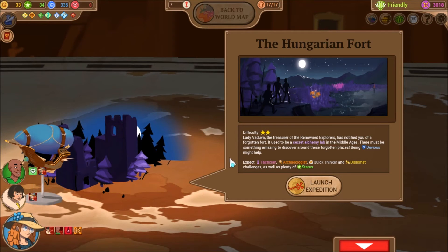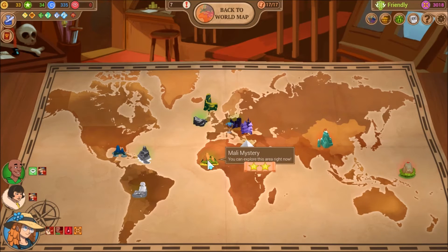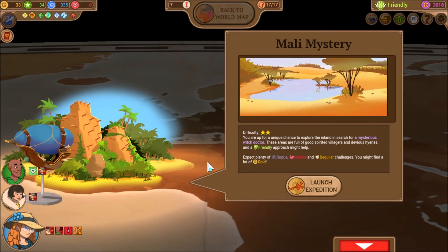There's the Hungarian Fort, but that has tacticians and I don't like that. We can go for Molly Mystery, which goes for friendly approaches. Expect plenty of rogue, athlete, and barcaria challenges later. Yeah, let's go for that.